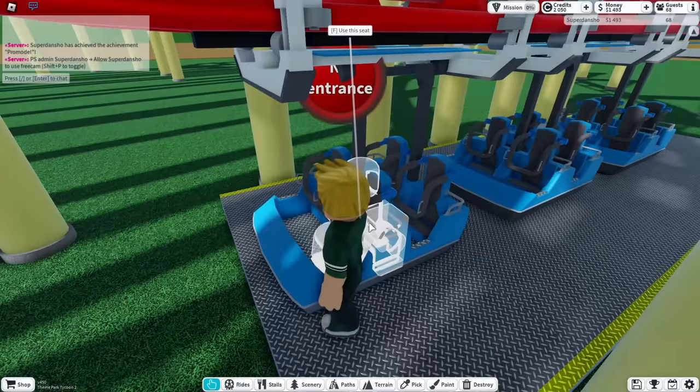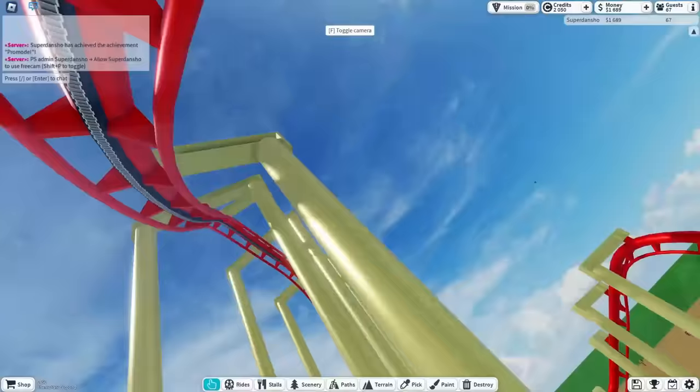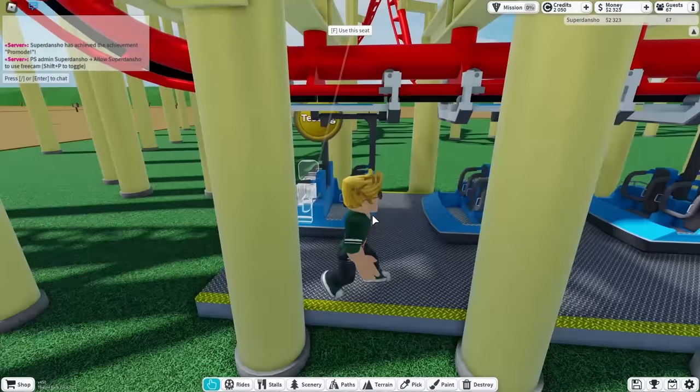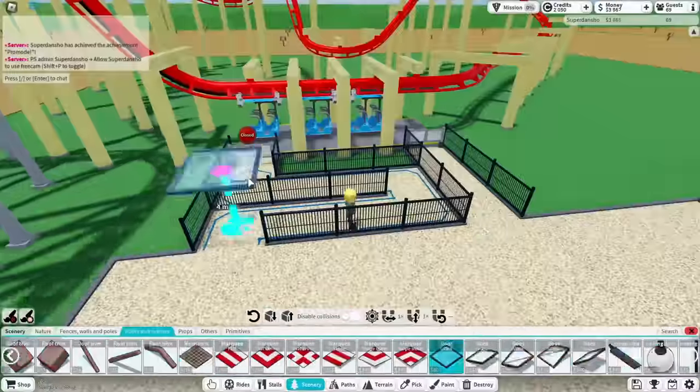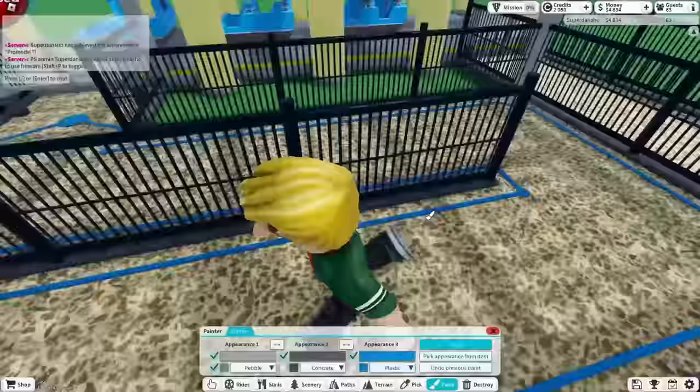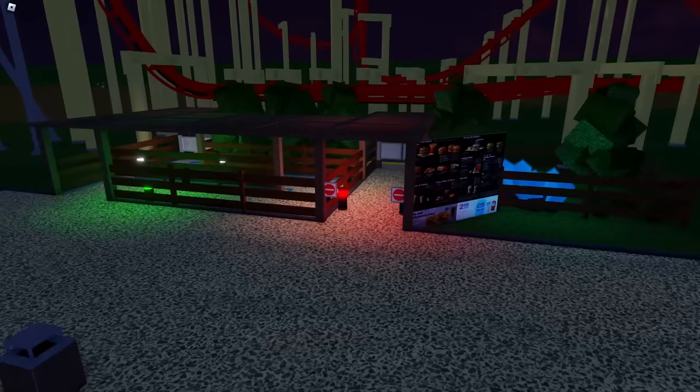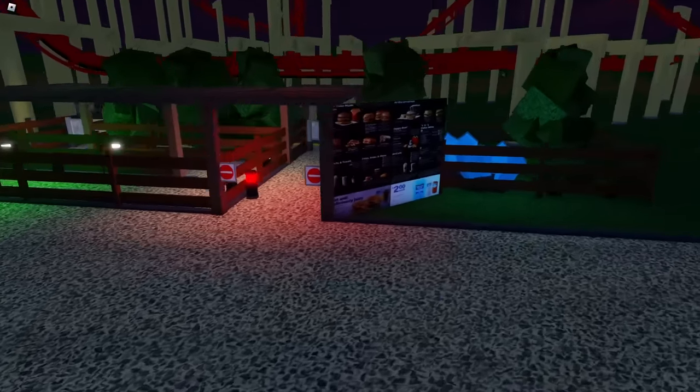The second coaster was done so I gave it a test ride. Wow, what a very fast ride. Anyways, let's build an entrance. I finished building it and it looked very, very nice. I also felt like putting a McDonald's menu on it.